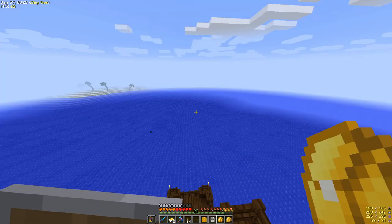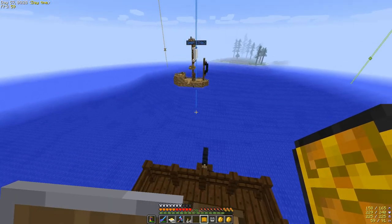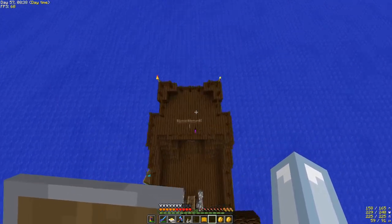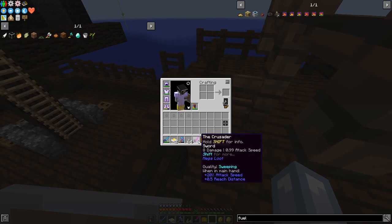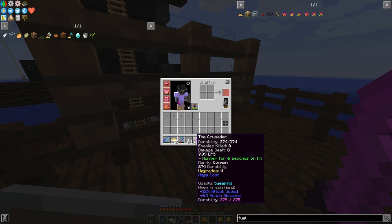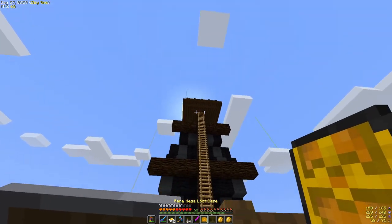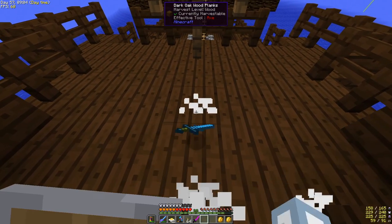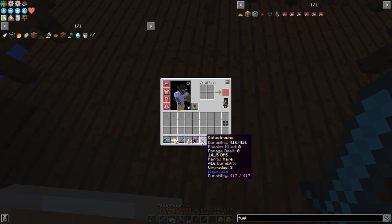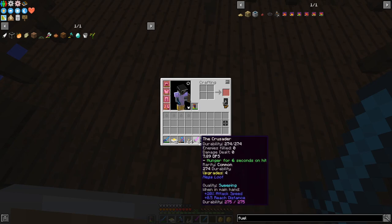Is there a better place to open two loot cases than on the top of a pirate ship? I think not. Mega loot case — ow! We got the Crusader. I get hunger on hit — wait, do I get hunger or do enemies get hunger? It looks nice but it threw itself down. Let's open the rare mega loot case — Catastrophe. That doesn't sound nice. Upgrades three — wait, can I upgrade it three times? It looks more special than the Crusader. It doesn't say what it does but it certainly does more damage. Yeah, that's good.